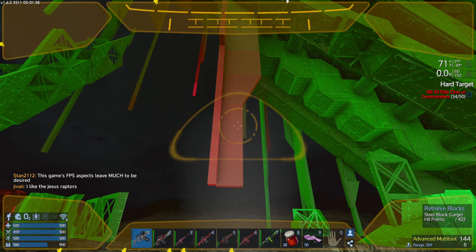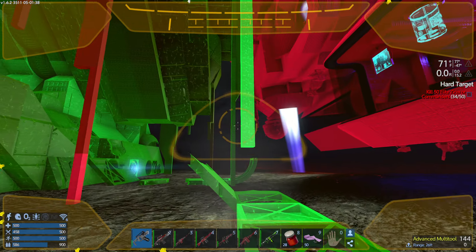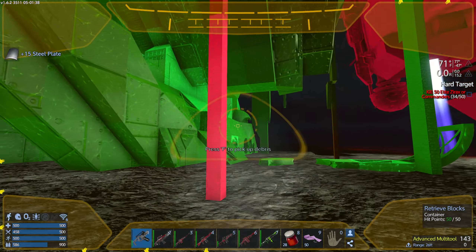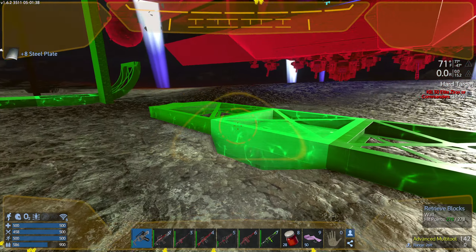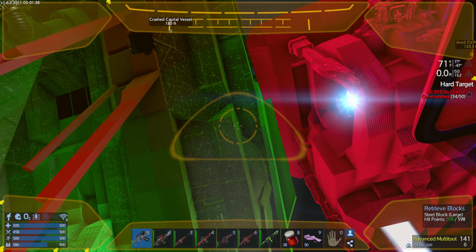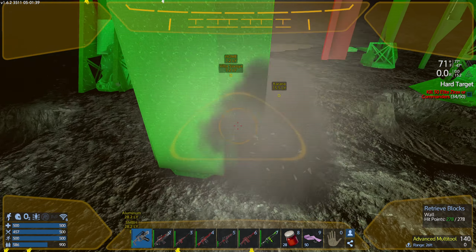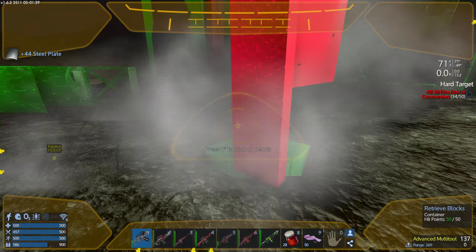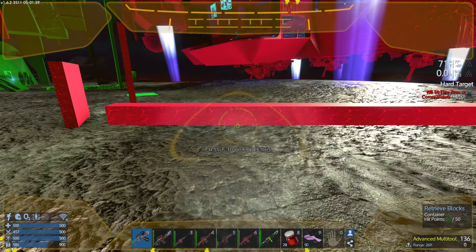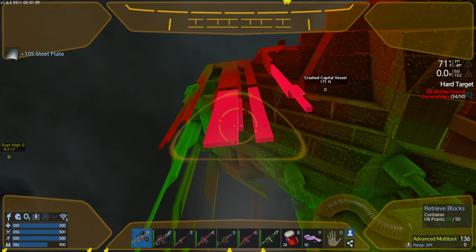If I take my multi-tool and hit the red blocks out, it's not really doing a whole lot because they're not supporting anything. Versus if I come over to a green one — some pieces fell off. That was a structural block. Not every structural block will cause a collapse. Those fell off because they're no longer attached to a block. I'm not here for the little pieces, I'm here to collapse this whole thing. I usually go around the outside and collapse like a tower, and as it falls I press the F key to pick up the debris.